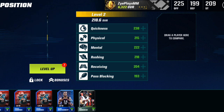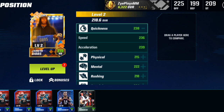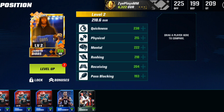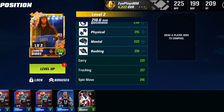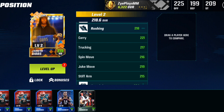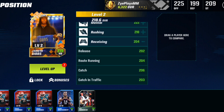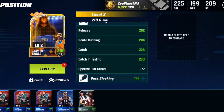He's 5'8", so he's a bit on the shorter side, 199 pounds. His stats are 236 speed, 239 acceleration, 209 strength, 223 agility, 190 jump, 19 elusiveness, 223 awareness, 220 ball carrier, 221 carry, 217 truck, 216 spin move, 219 juke, 215 stiff arm. Maybe he'll be nice when we're trying to run the ball. 202 release, 204 route, 206 catch, 203 catch in traffic, 172 spec catch.